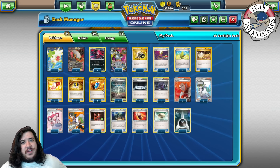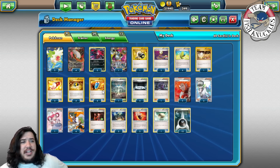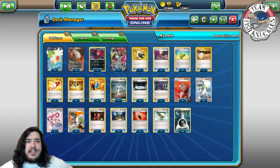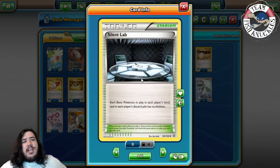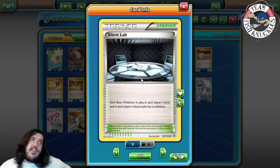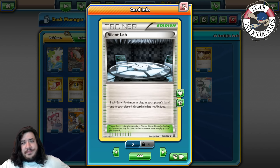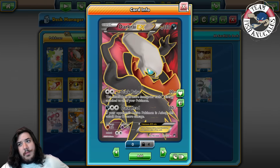Right now looking at the deck we have three N, four Ultra Ball, four VS Seeker - which is becoming very common nowadays. The two-four-four and sometimes zero-four-four split is getting seen more and more. This list plays one Reverse Valley so your Dark Pokemon do 10 more damage, and two Silent Lab. The Silent Labs help a lot against Gardevoir decks - Gardevoir has to discard a bunch of Pokemon to knock out a Darkrai, and Silent Lab shuts them down significantly.